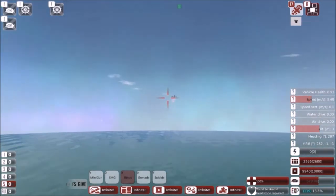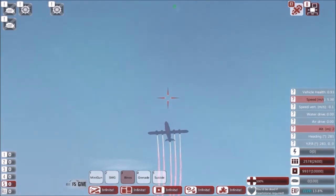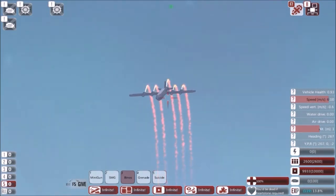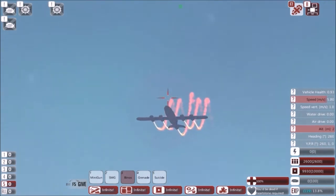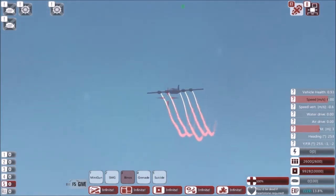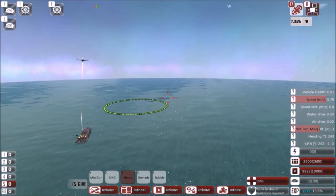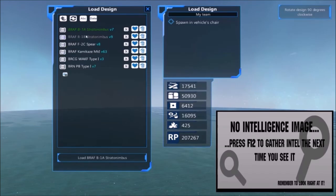The B1A isn't my best, it's not my worst, but I'm fairly proud of it. It looks sort of like a real bomber. Here it goes, making the attack run. I'll just spawn the B1B in while we wait — I'll cover it in a second.